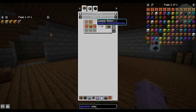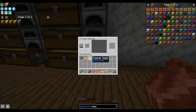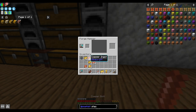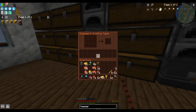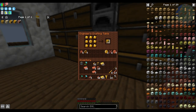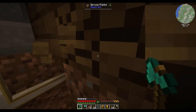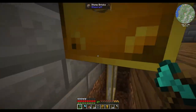The water pump requires two copper gears, two rotors, a tank, machine casing, and some fluid pipes. That should be everything for the bronze water pump. I've connected these guys up just under here with my steam pipes.